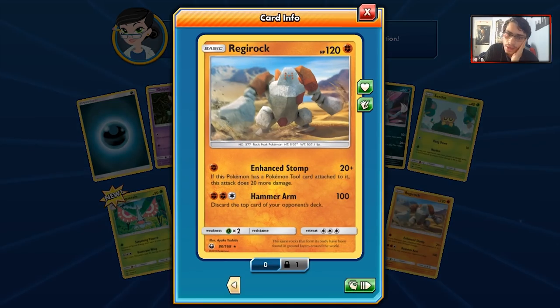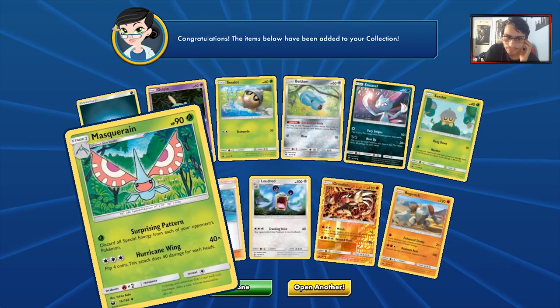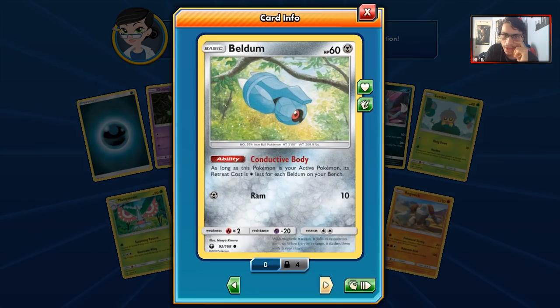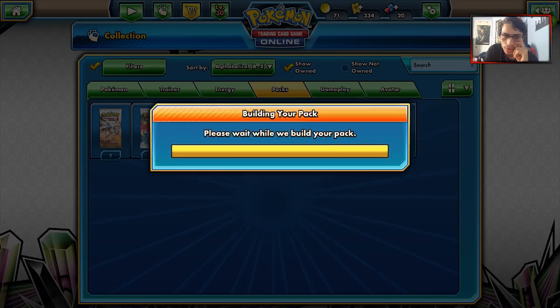We do get a Regirock and a Groudon in the same pack, so that's interesting. Surprising Pattern removes special energy from each of your opponent's Pokemon — that's very troll-like. We do get our fourth Beldum and a Sneasel. Unfortunately no Prism Stars.